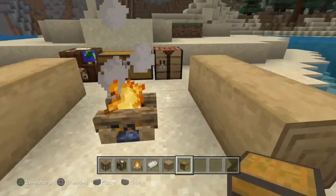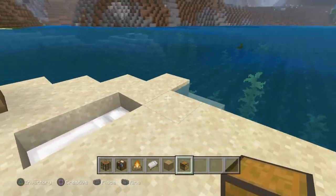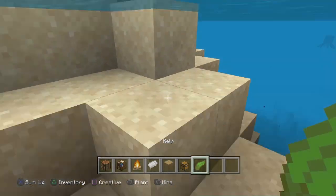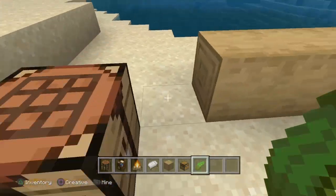You can work on your house while you already have a nice little place to stay. It's really helpful for food — if you go into the water, grab some kelp, come back up to your campfire and plop it down there, it will cook for you and you'll get some nice food.